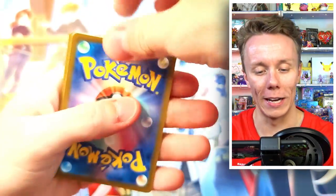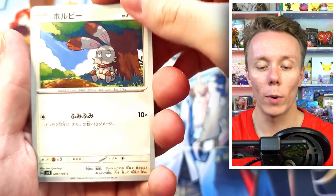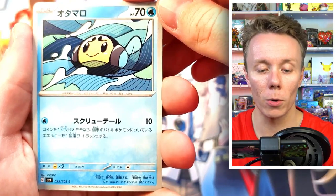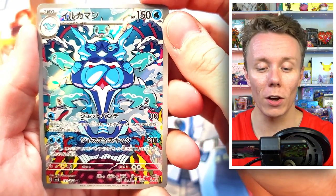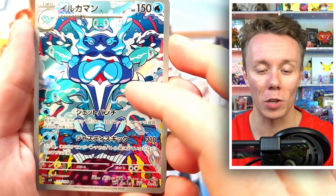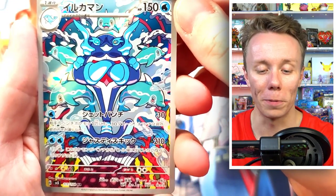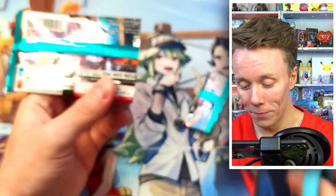Packet eight: let's see if we get any fire or new magic in this one. We have Oinkalone, a Bunnelby, a Tympole, a Houndour, and — very nice — we got a Palafin Art Rare! I haven't pulled this Art Rare yet, but this is just such a cool card. Just look at this Palafin with all the Finizens coming off the side — that is super, super cool. We actually got one nice Art Rare pull. We still have two packets left, so let's see if we can get anything more. That's an Art Rare I don't have yet — very, very happy to get that.